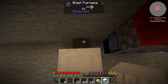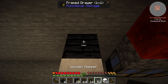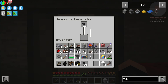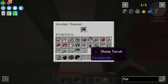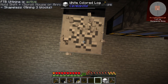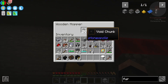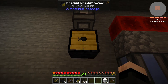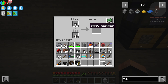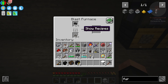It's gonna have to be hopper, storage drawer, hopper, hopper, and then the generator on top of that — just throw that in there and that should auto-put that in there. Oh, that cannot be a blast furnace — it's gonna have to be a regular furnace. Dang it. Okay, that's fine.